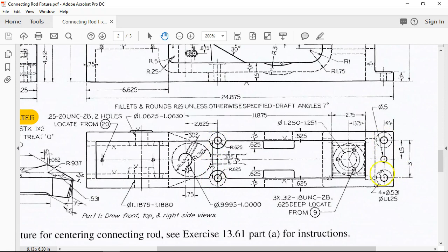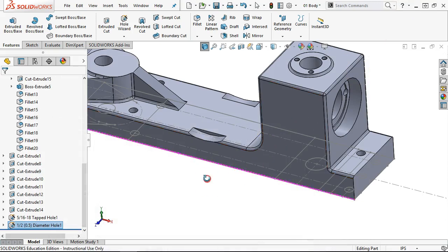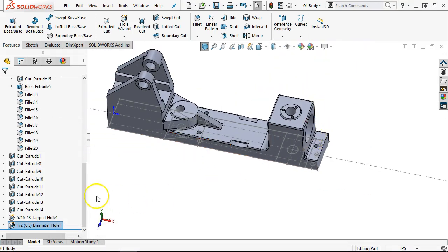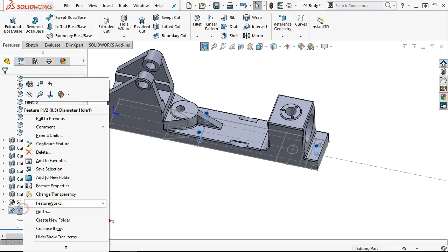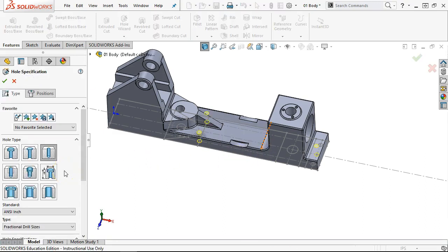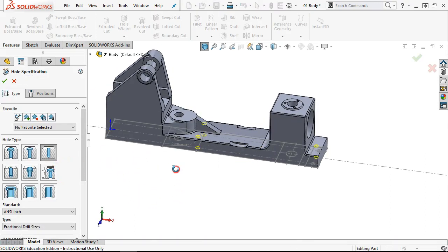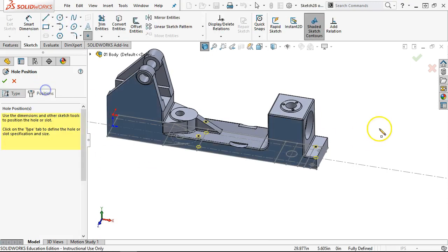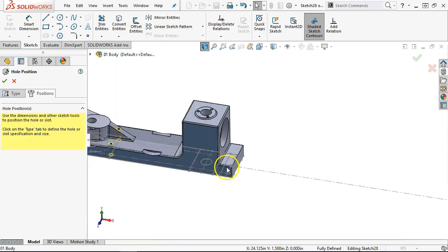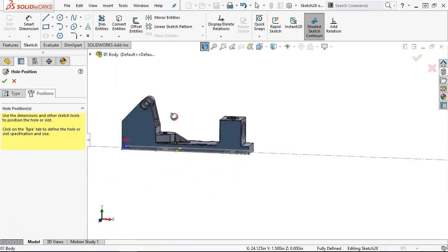That one was the half inch — those ended up being the 0.531, and there's the other spot face. Picked the wrong side. That one goes away anyway. Spot faces are a little bit different than counterbores. Since we're going to update that, that one can go away. We're on the top side, so I don't have to change the plane.